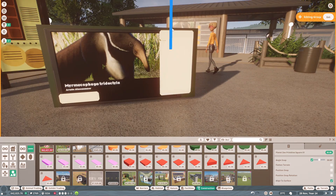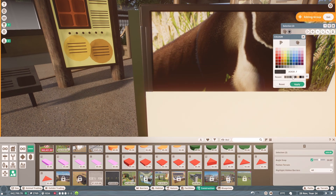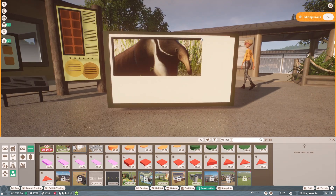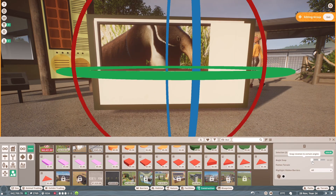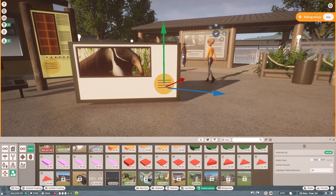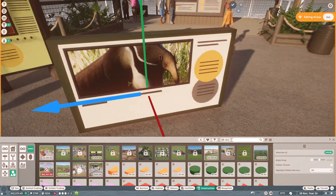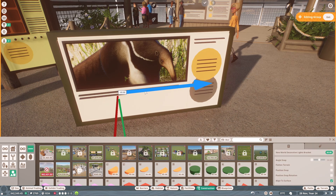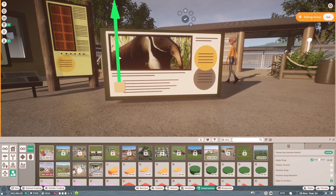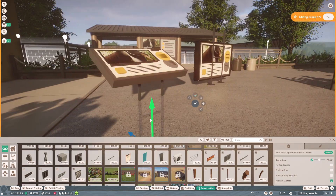For future animals, we got comments last episode saying people really like the idea of lemurs, sun bears, otters and kangaroos - I love all of those animals and was hoping to add them. I have an idea for the sun bears in an enclosure next to a restaurant, so when guests sit down to eat they can look out at the sun bears. The giant otters will probably go next to the giant anteater enclosure, and the kangaroos will go next to the cassowary for an Australian area.